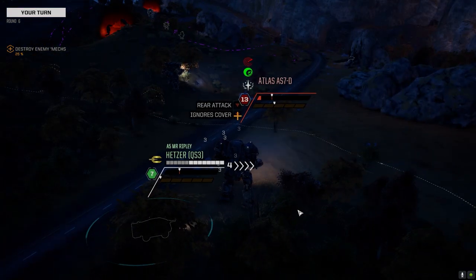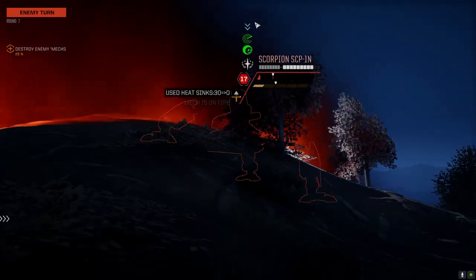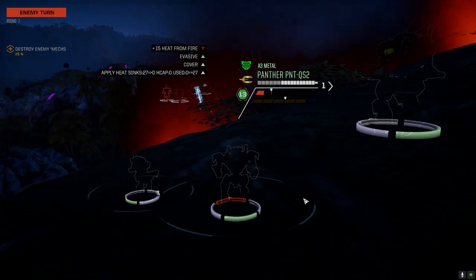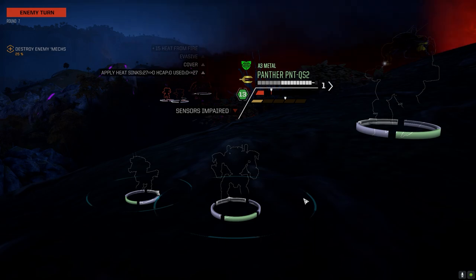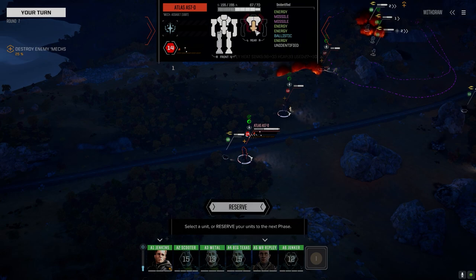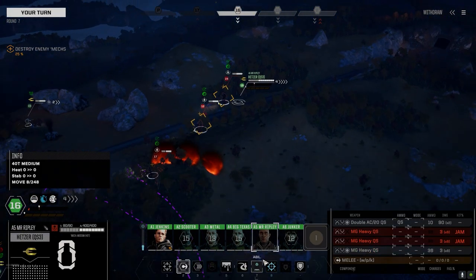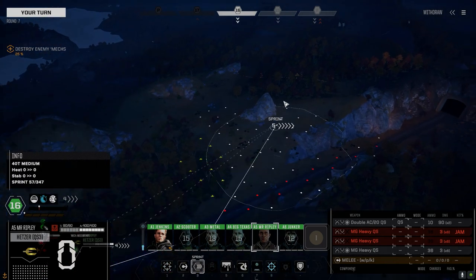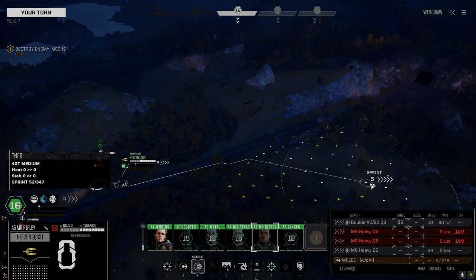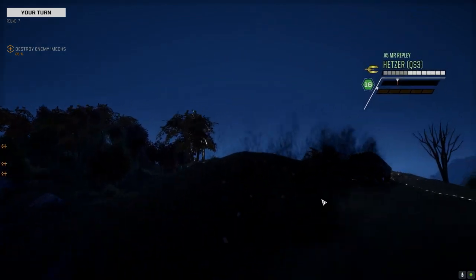Ripley's going on 16, this guy's going on 14. Not bad — yeah, you better back up. Oof, good damage! The Atlas has 50 and 70 armor in the back, so it's pretty weak back there. We're going to do this with Mr. Ripley — he's coming back next turn, just gotta drop our recoil.